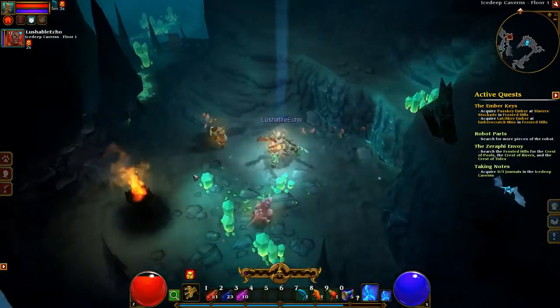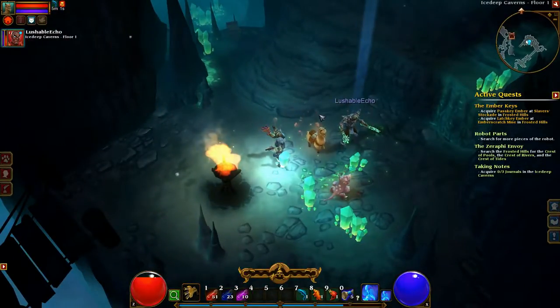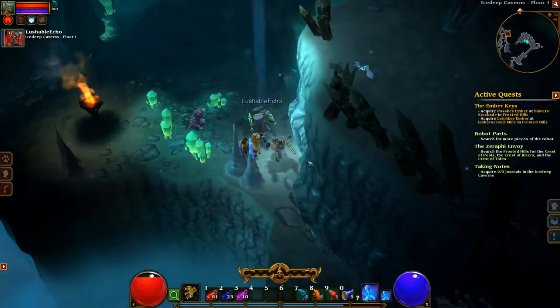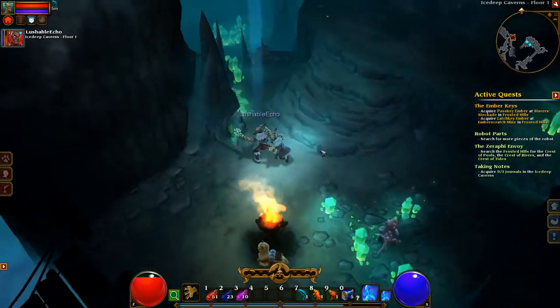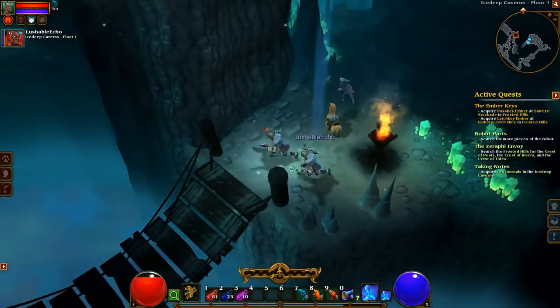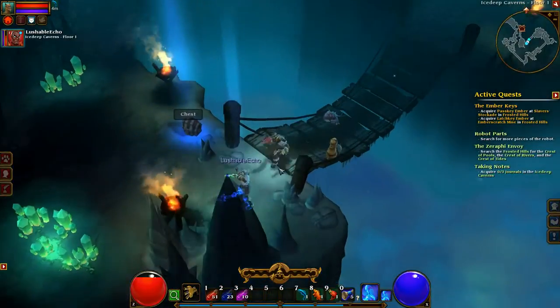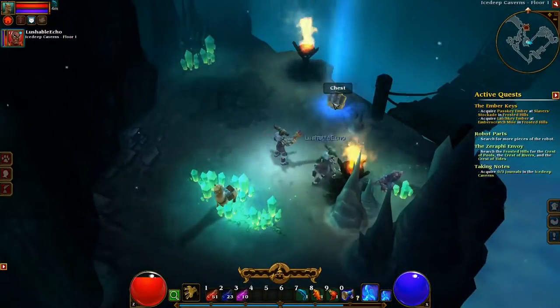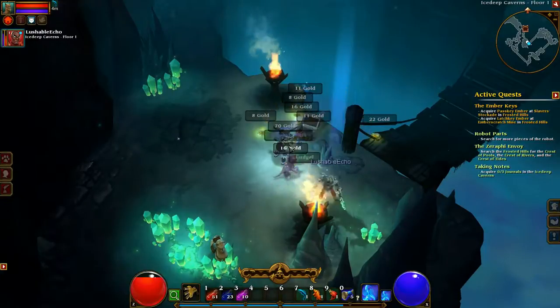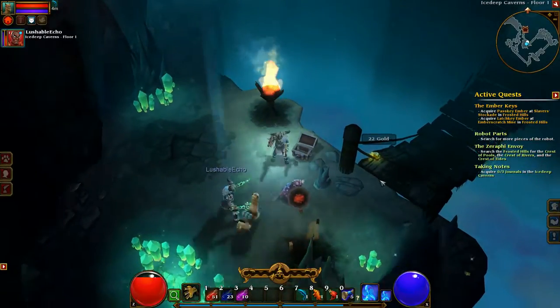We must have opened a golden chest somewhere because my golden key is gone. Yeah, I guess so. It's gone too. It's only good to us above ground, so we still have to find a chest up there. Well, there's another special chest — he's glowing blue again. Oh, that's my guy. He just opened.